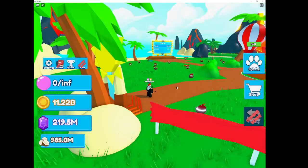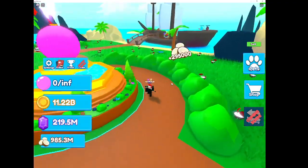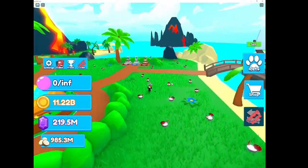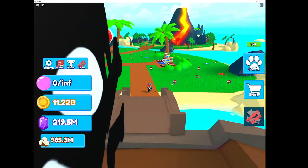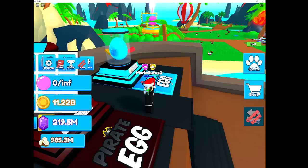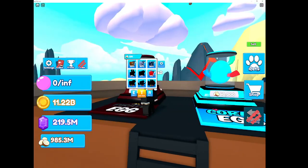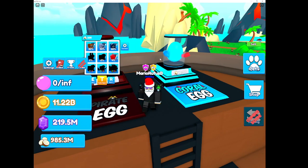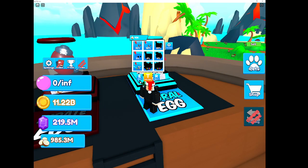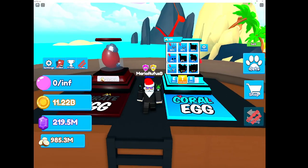Let's go to the Summer Event here real quick. So now we have two new eggs: the Pirate egg and the Coral egg. The Coral egg was originally over there, but it got moved because no one could find it that much. I'm barely ever going to open these - only like a couple eggs. But anyways, those are two new eggs.